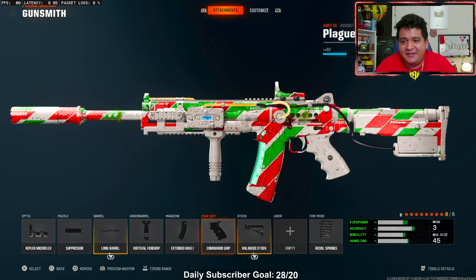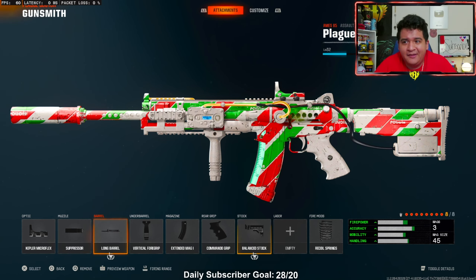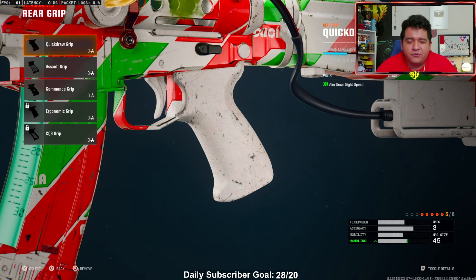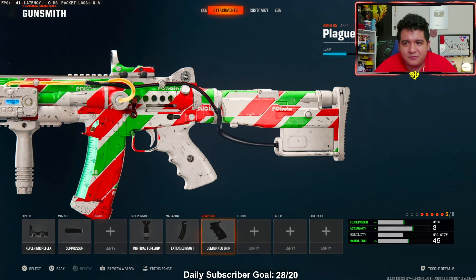That's the 8-attachment class setup that allowed me to drop an easy nuke on Payback, and I highly recommend this gun. It's a really fun weapon and you might find more comfort with it than the XM4, the AK-74, or some of the other ARs in the game. For the 5-attachment class setup for those at a lower level or without Gunfighter, the only attachment change was the rear grip to the quick draw grip. I do recommend the commando grip in the end because it's the most effective attachment.